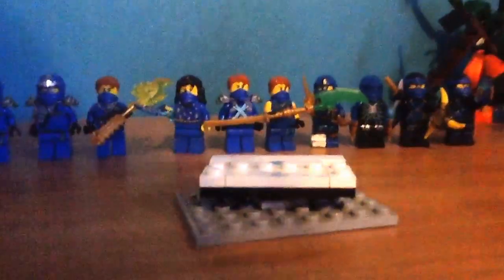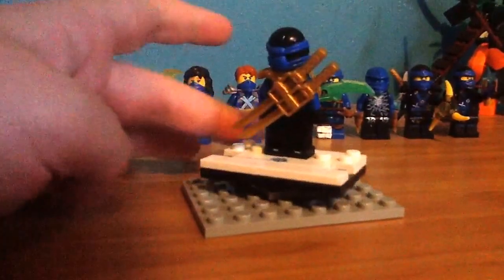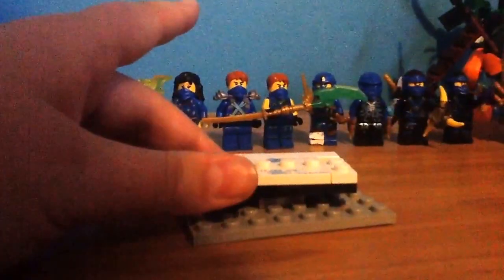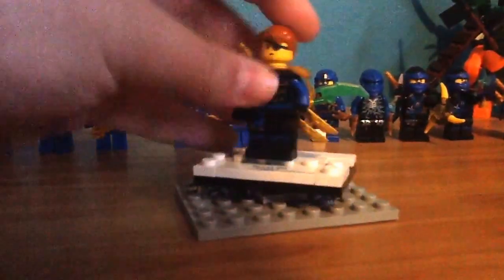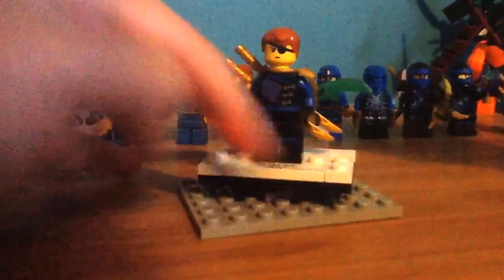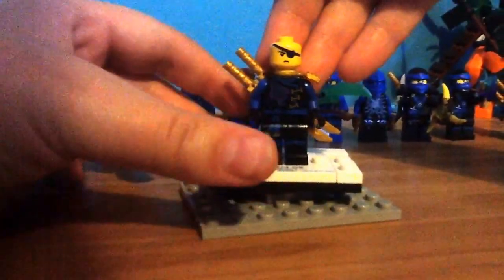And then we bring on Season 6 — this is the normal Jay that comes with Jay's Dragon, with the new katana holder that they have introduced. And then I bring on the final Jay I have, which is the Eyepatch Jay you get in the Misfortune's Keep. I'll show you the faces for that because he has alternate faces: Eyepatch Jay and Smiley Jay.